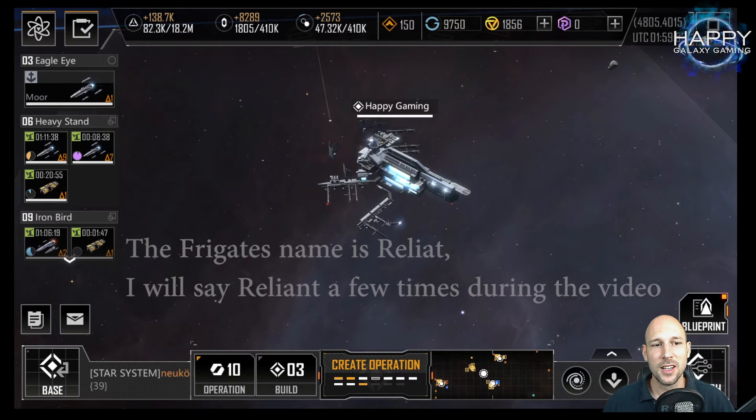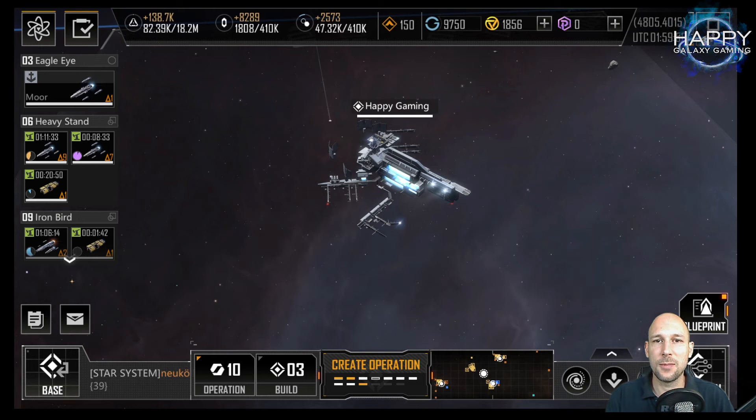Hello commanders and welcome to this video for Infinite Lagrange. Today we are going to look into some of the fleet meters, and in particular the fleet setup to disable enemy weapon systems. We will cover what ships are available, how it works, what is the best kind of setup, and I will explain how you should set it up so that you can adjust it to the ships you have available.